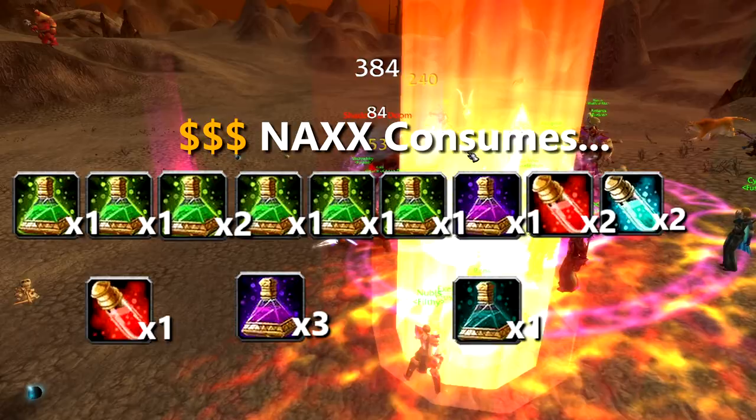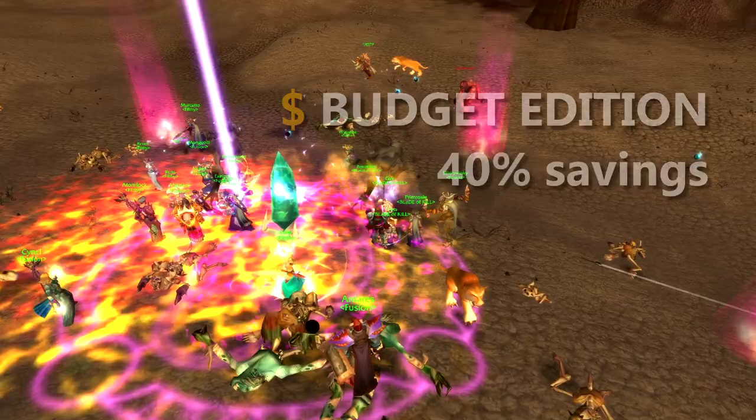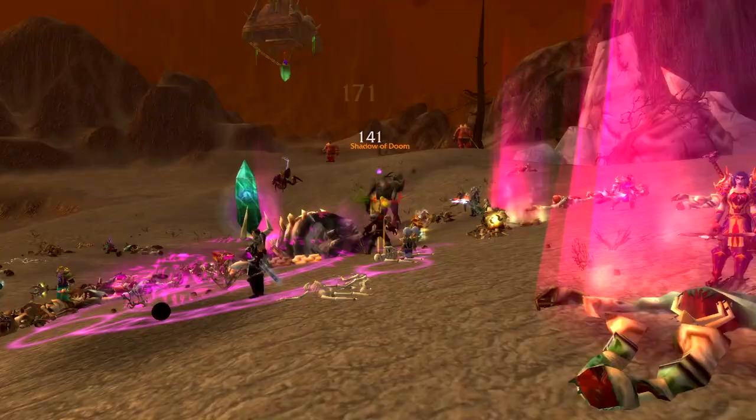By taking a close look at each fight and examining the raid damage, we've been able to save 40% on Naxx consumes on our server, which equates to a saving of 81 gold off the recommended list. And if you factor in some wipes, we calculate a saving of 160 gold for each week of progression. We'll quickly go through each bit of damage and explain how you can budget too.